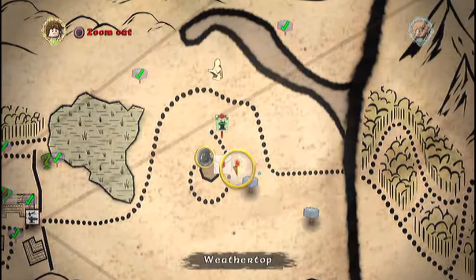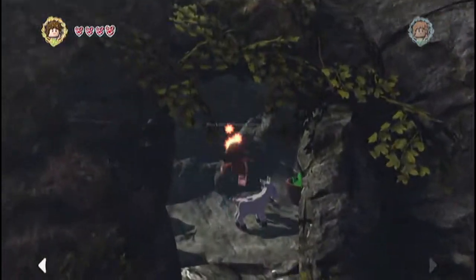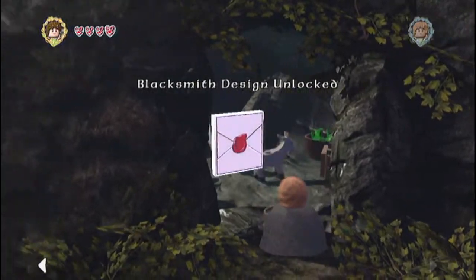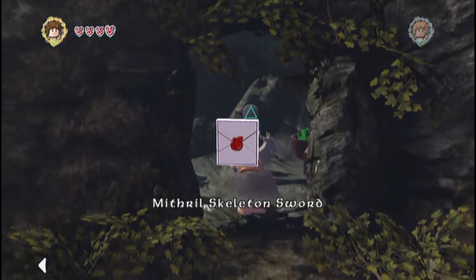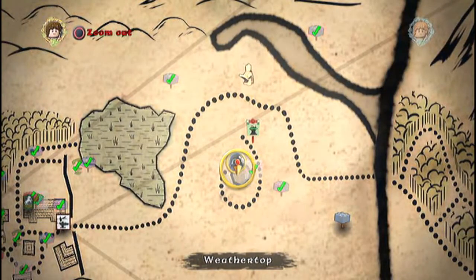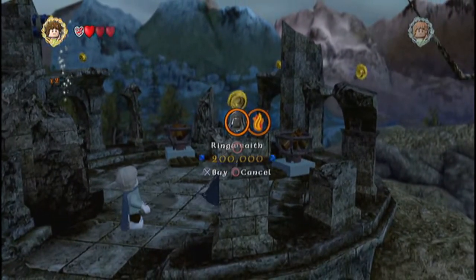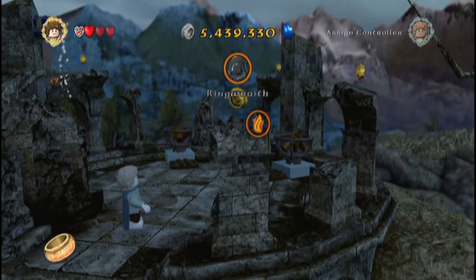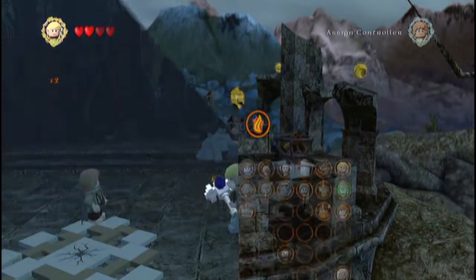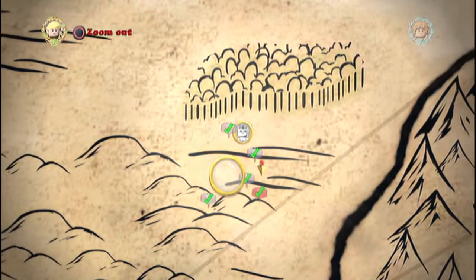What's going on everybody, Yaubert69 here, got some more Lego Lord of the Rings walkthrough for you. This time around we are doing the Weathertop area, getting the blacksmith design as you saw there. I believe you have to break that wall down, so I already broke it down before I recorded it. Weathertop, doing the fetch quest characters — there are two characters and two fetch quests, along with one red brick that I already have a video for.